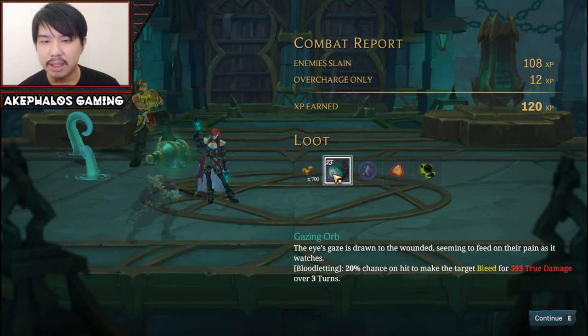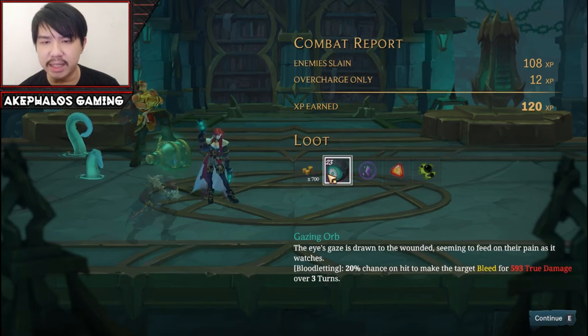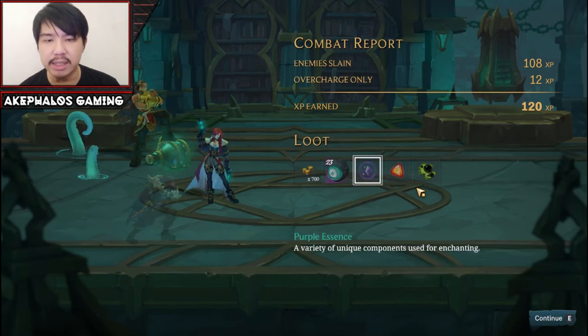120 XP — not bad. 700 gold and a Gazing Orb. I think this might be for Ahri. We'll check that out later.